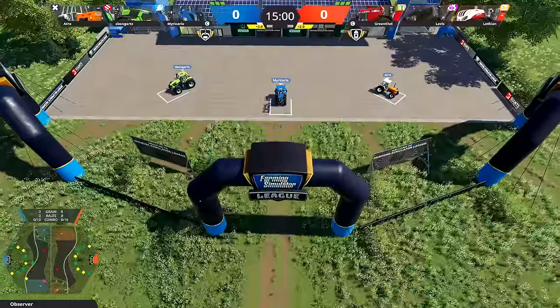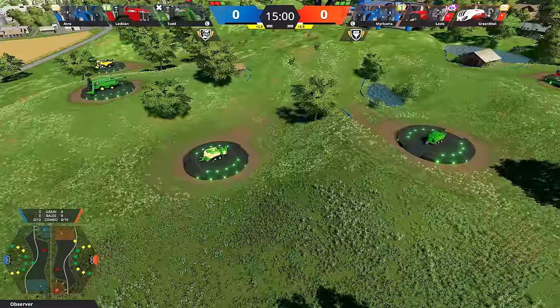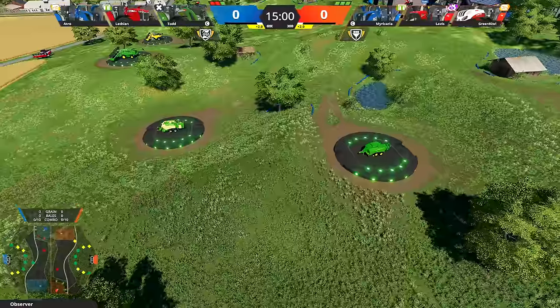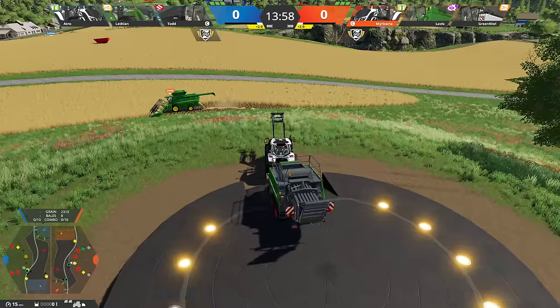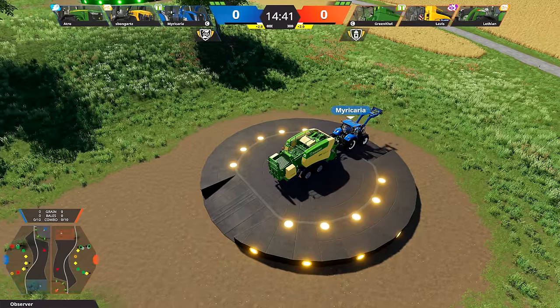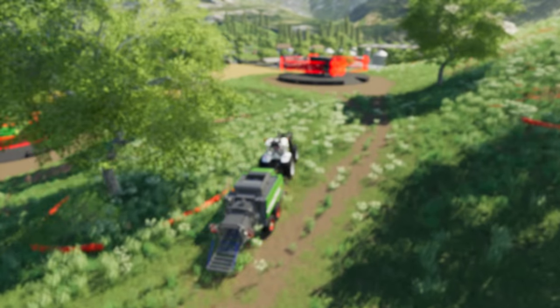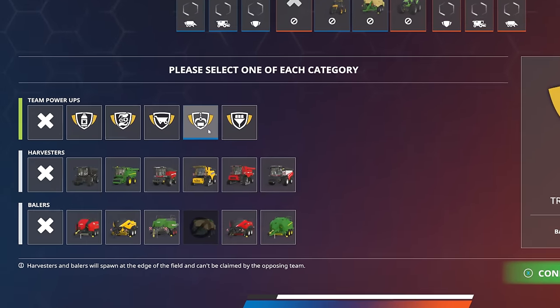As soon as the game starts, every player sits in their selected vehicle and is looking for the randomly spawning harvesters and balers on their respective pods. Make sure to claim them before the opposing team does. If a team is able to secure all harvesters or balers, the game ends in a rush — unless you secured one of them during the pick and ban phase earlier.